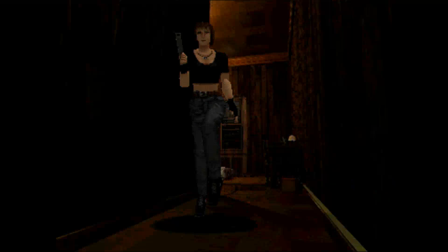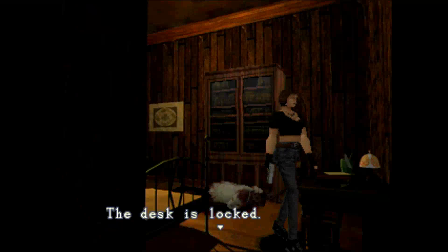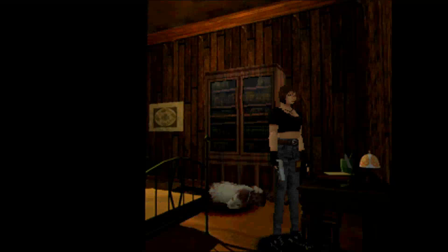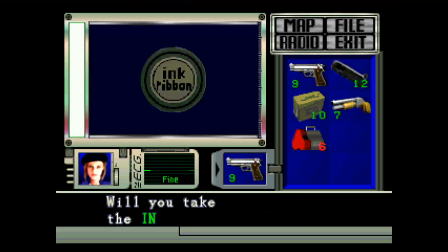Okay, that doesn't make sense. Wait, is there a drawer? Yeah, the desk is right here. Oh, there's ink ribbon in here. I'm not gonna pick it up — I have enough ink ribbon.